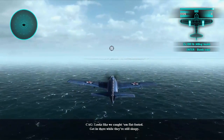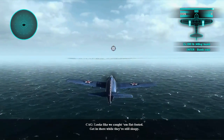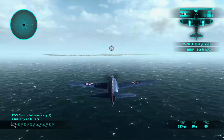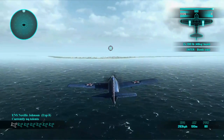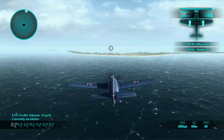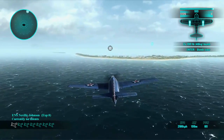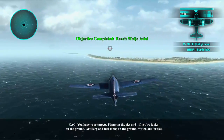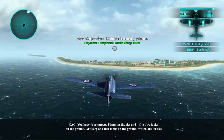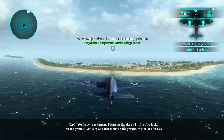Looks like we caught them flat-footed. Get in there while they're still sleeping. So I'm guessing we're basically taking out some grounded planes that haven't realised we're on our way. You have your targets - planes in the sky, and if you're lucky, on the ground. What does that mean by sleeping armor?